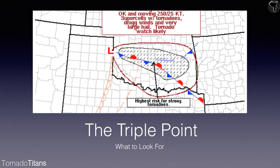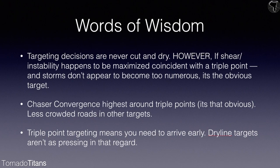A few things I look for on a good triple point target: is the cap so strong that there's not going to be storms down on the dry line? I am a dry line chaser, full disclosure. If the dry line is going to go, that's where I'm going — there'll be a lot of people at the triple point anyway. However, the triple point on a lot of days is going to be dynamite. The reason I may target it is if winds are only backing in that corridor just east and south of the low.